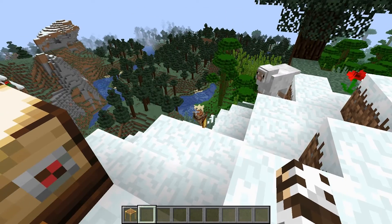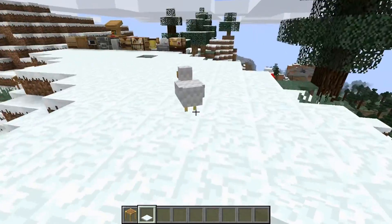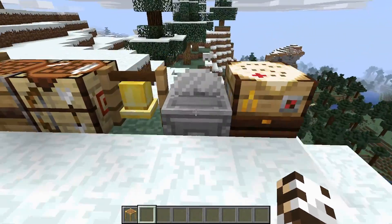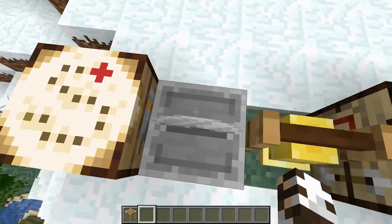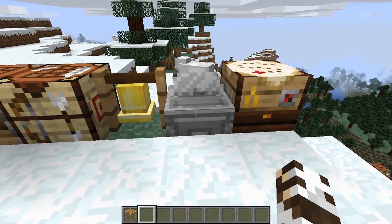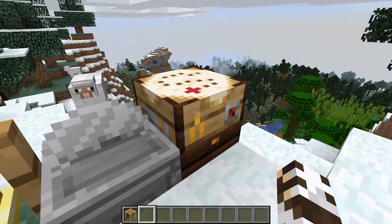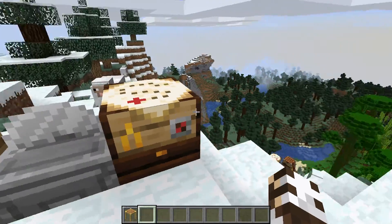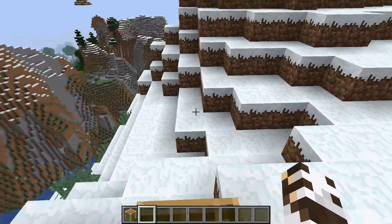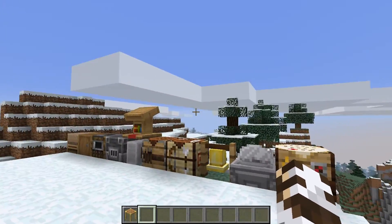Then of course the stonecutter - I remember a long time ago that the stonecutter was in the game and it looked like a furnace slash crafting table mixed together, but no one thought it was that applicable so they got rid of it pretty fast. I'm not sure why we have another stonecutter here unless this is going to be the only way we can get stairs and slab versions of new blocks - like maybe if you want andesite walls you have to use the stonecutter. Then lastly the cartography table - I'm thinking something with maps obviously, and it's got a map on top. I'm not sure what else you could do with it aside from that.